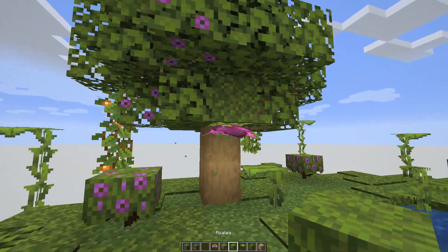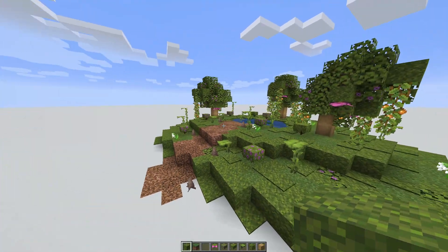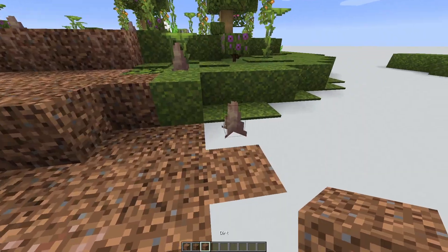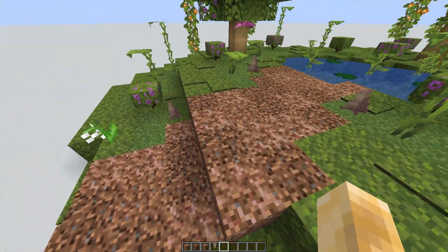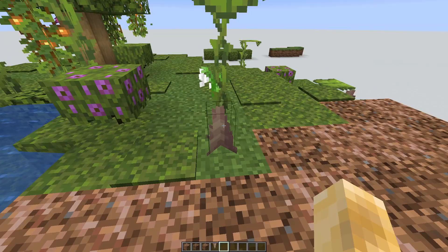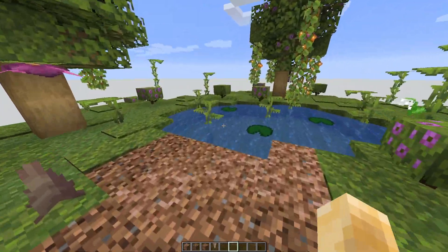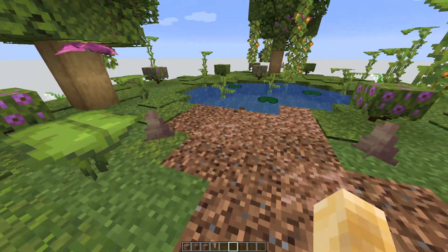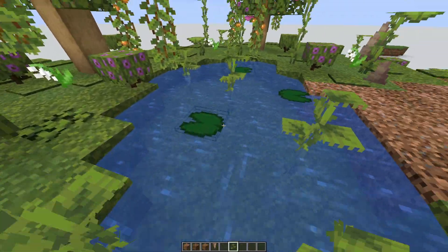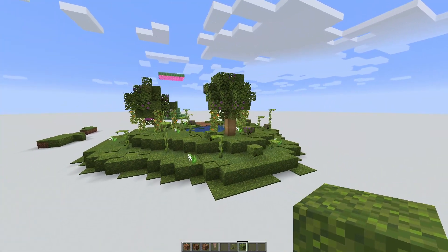We've got some flowers, and I've even put some moss in the leaves which is very brave. Over here is the pathway — we have the new rooted dirt, coarse dirt, and just regular dirt. We've got these pointed dripstones kind of like stones in the ground. This is the only way I could think to use them — just as rocks. This would look better in a mesa setting, but I do think it looks cool on the edge of the trails. In the middle part we've got these small drip leaves that you can only place in water.